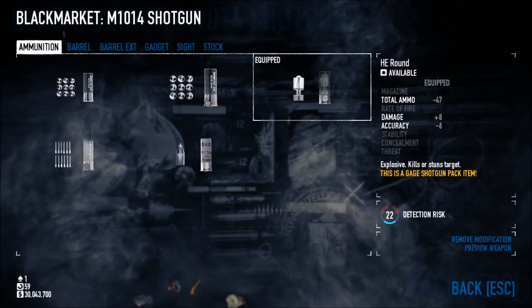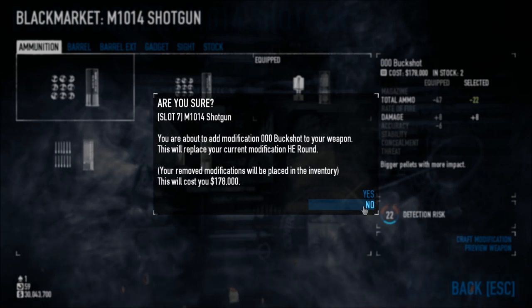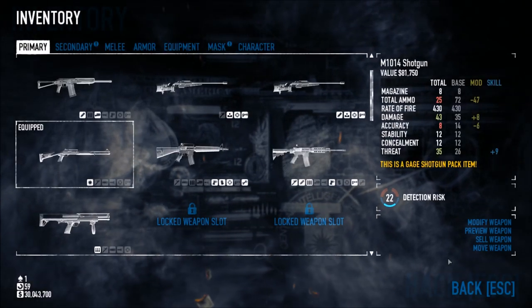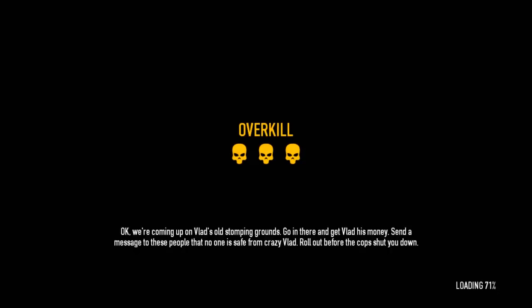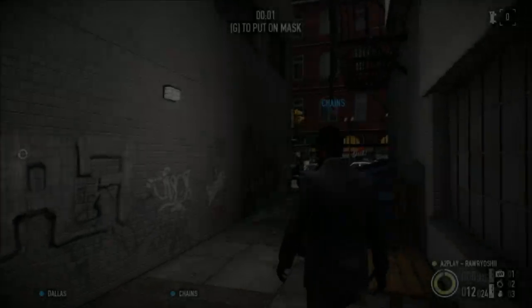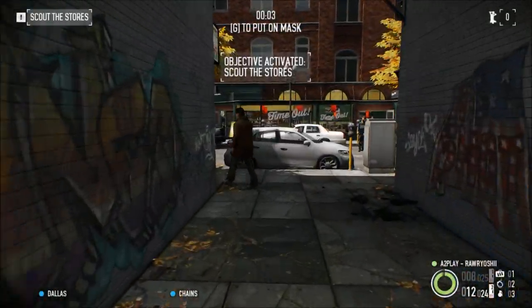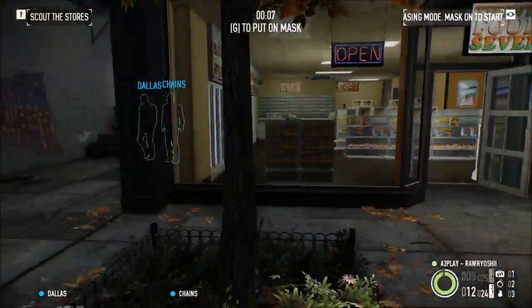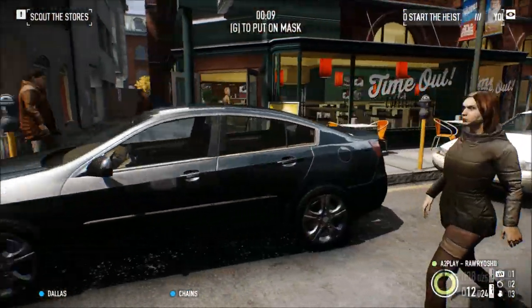It could be the ammo. We'll just test it out. Okay, we're coming up on Vlad's old stomping grounds — going in there to get Vlad's money, send a message to these people. Okay, let's do this one. Scout the stores — there's no such thing as scouting, I'm just kidding. I guess we'll go in here.